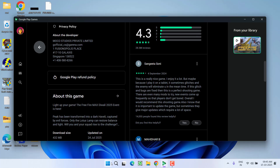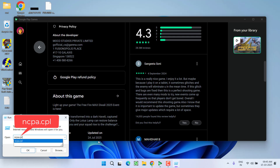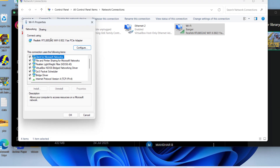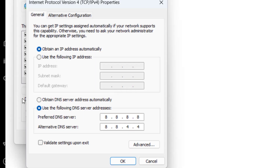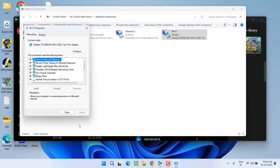If this also fails, right-click on the Start menu, choose the option Run, type ncpa.cpl, and hit the Enter key. Now right-click on your Wi-Fi and go to Properties. Here, choose the option TCP/IPv4 and go to its properties. Select the second option as shown, and type in the following details: preferred DNS server 8.8.8.8 and alternate DNS server 8.8.4.4.